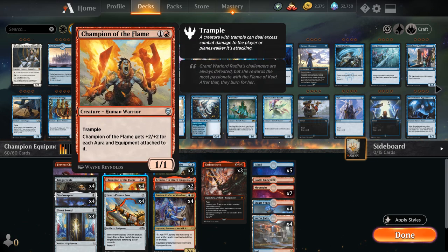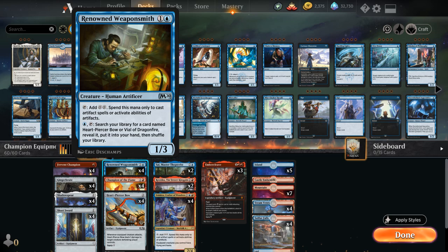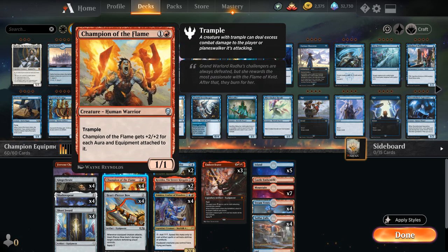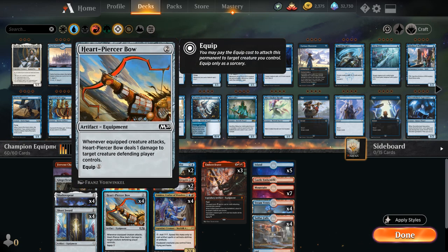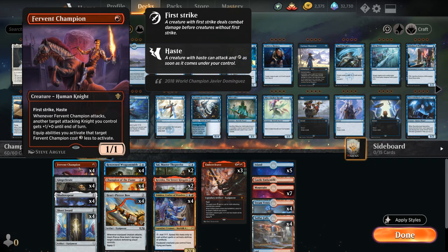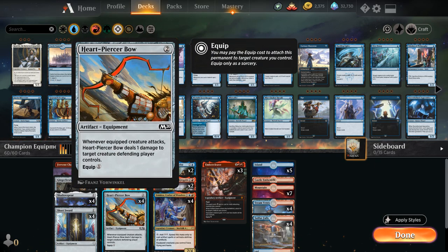Champion of the Flame scales better with many cheap equipment rather than one large one. We're playing the full playset of Renowned Weaponsmith, a two-mana 1/3 similar to Dalakos that taps for two colorless for artifacts, and can spend one blue mana to search for a Heartpiercer Bow or Vial of Dragonfire. We run the full playset of Heartpiercer Bow: two mana, one to equip, deals one damage to a defending creature whenever the equipped creature attacks. With four Bows on a Champion of the Flame it gets +8/+8, and Bows equip for free onto Fervent Champion.